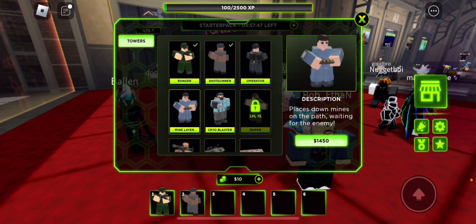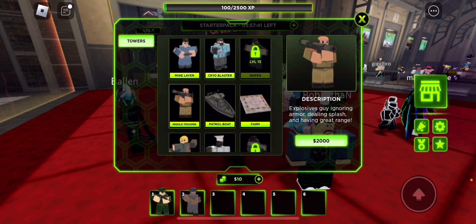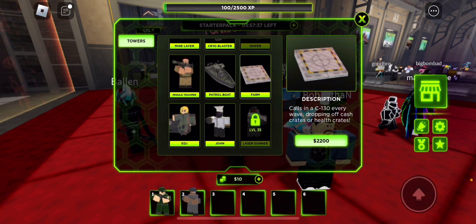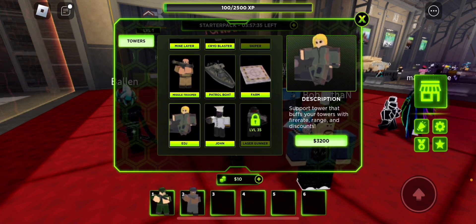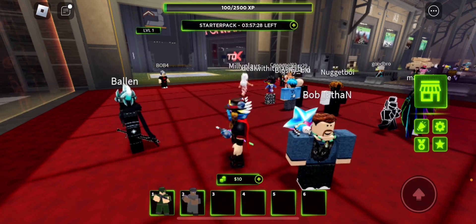So the available towers are: Operator, Mine Lair, Rizz Lair, Cryoblaster, Sniper, Missile Trooper, Patrol Boat. Why is it called EDJ? They reworked EDJ and brought in John and Laser Gunner. So that's the towers for now.